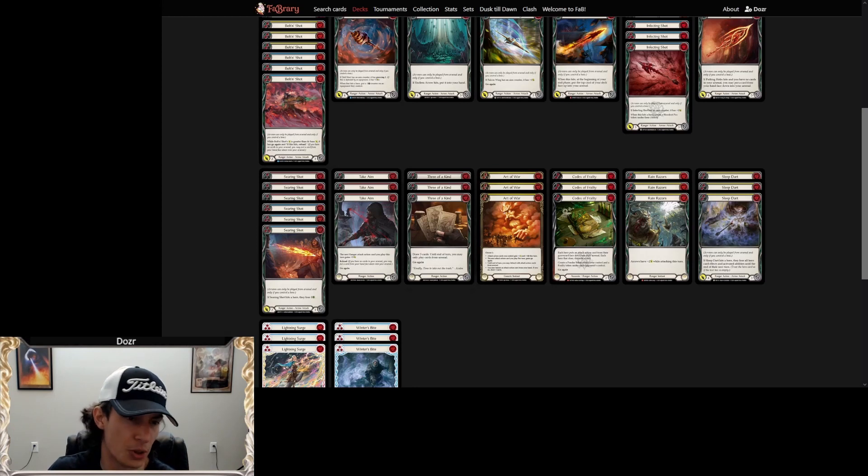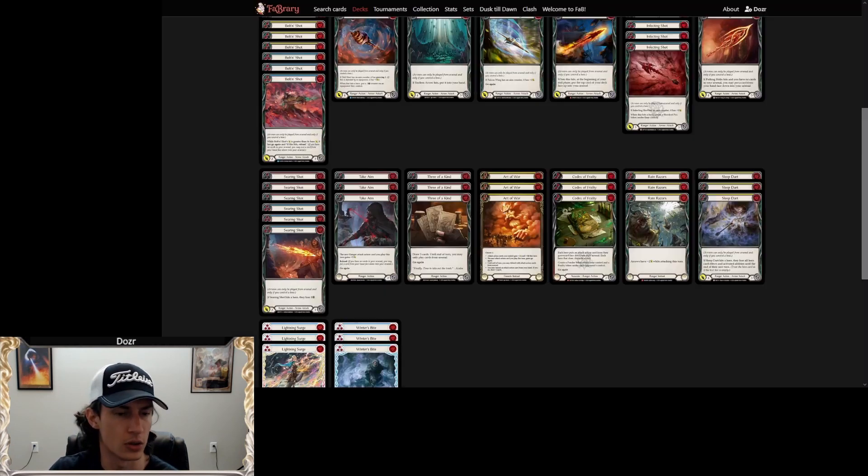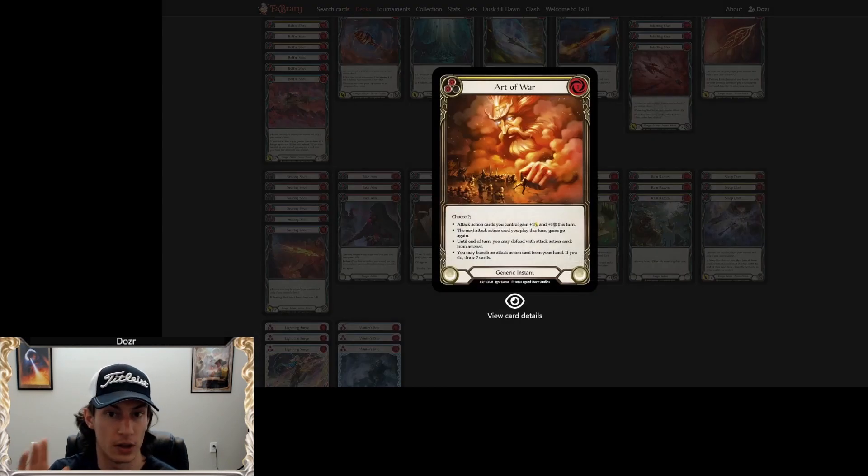Through the Kind is a great card — draw three cards for one resource is pretty good. The downside is pretty easy to play around; just run more arrows and fewer non-arrow cards.